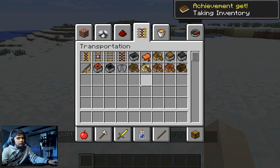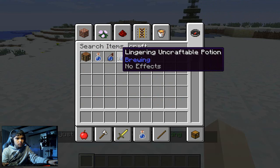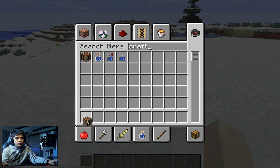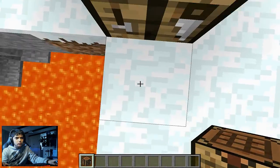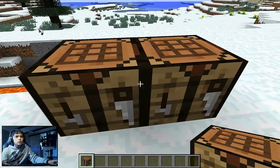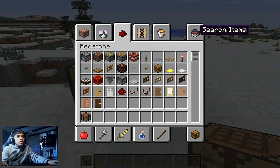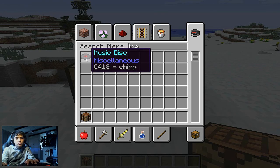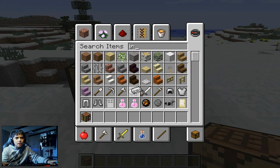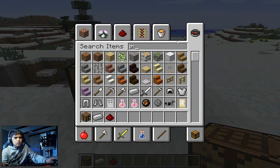First of all, you might want to click on me and then click on the inventory. Type in iron ingots and some redstone dust. You might need a few iron ingots, so just take 64.